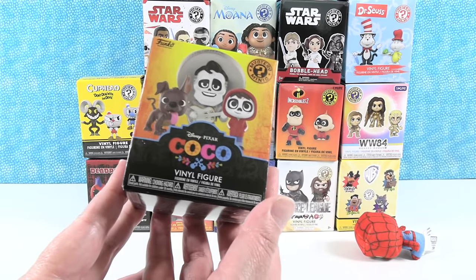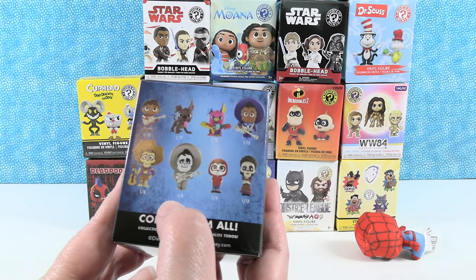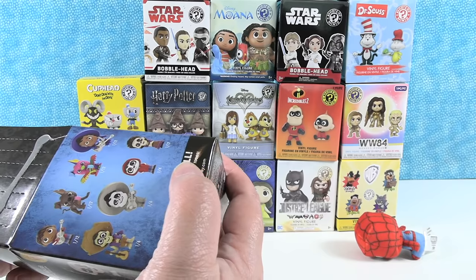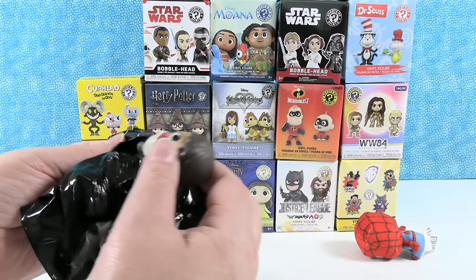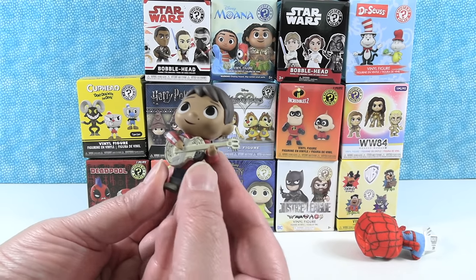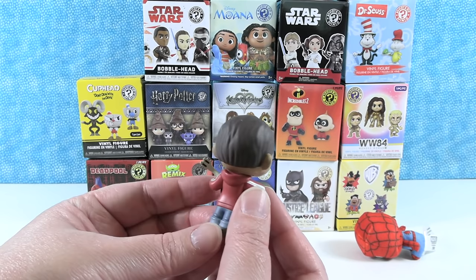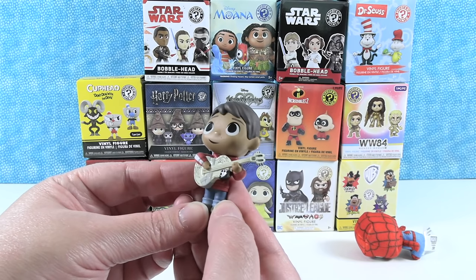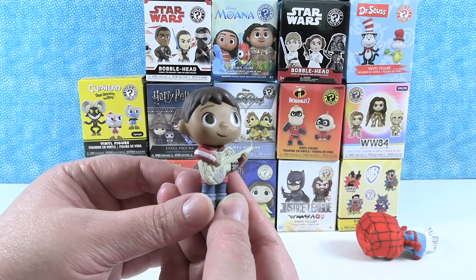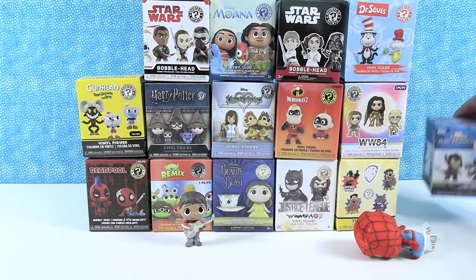I'm going to open up a Disney Pixar Coco figure. There were eight to collect in this series. I would like to get Ernesto de la Cruz — the dead version. I got Miguel. I like the guitar that he has. He looks very cute. He looks like he would be friends with Dora. They have a very similar look. We watched a lot of Dora the Explorer in our house when our kids were little — like original Dora. I think there's a new Dora too.